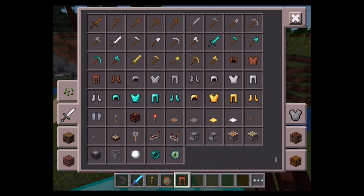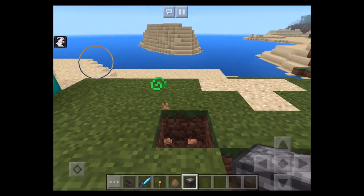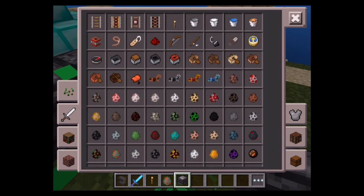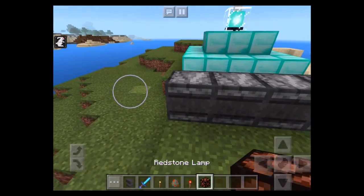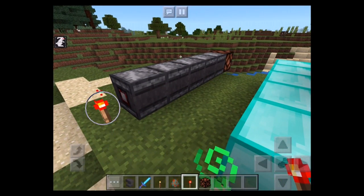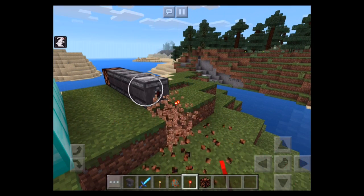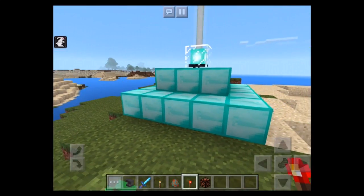0.16.0 also added this cool item — the Observer. Observers are like block detection systems, or BUD systems — block update detectors. I'll put a torch and a lamp — here's a cool thing: they transfer a signal instantly over any distance. I'm pretty sure it goes the other way around actually. I'm not 100% sure how they work — I was told they work like that. If you guys figure it out, great.